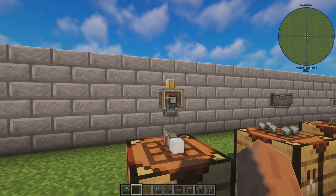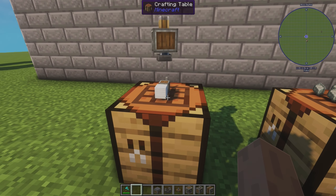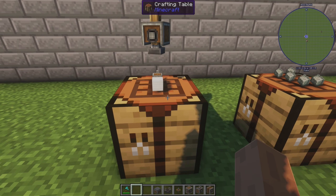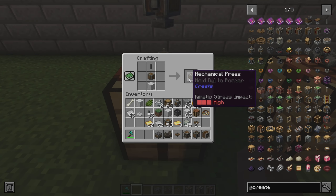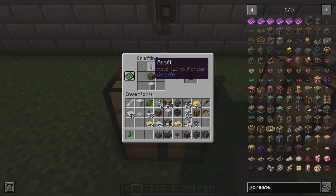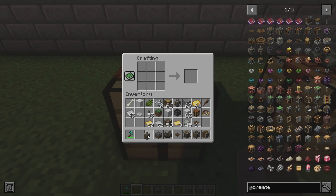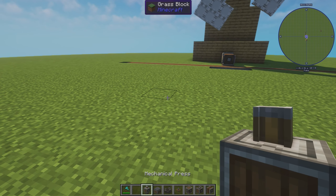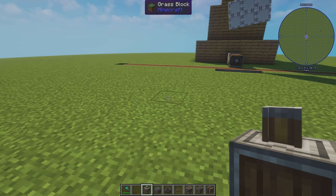The very first machine that you're going to want to create — in fact, the very first machine that you will need to create once you've got a power source — is the mechanical press. The mechanical press is made with a block of iron, an andesite casing, and a shaft. This is going to give you the ability to do all kinds of stuff.